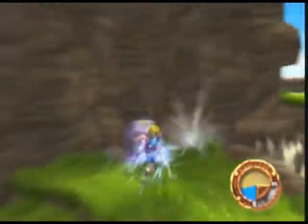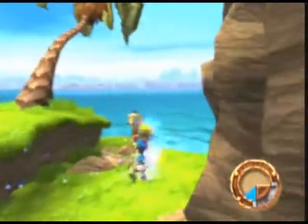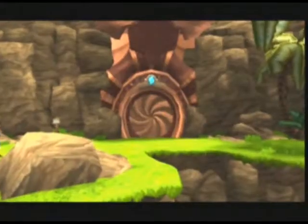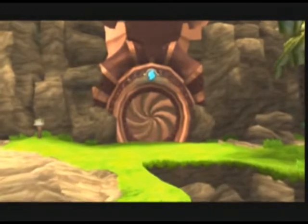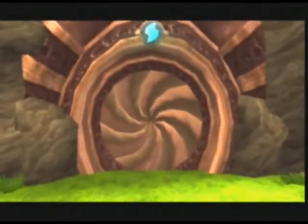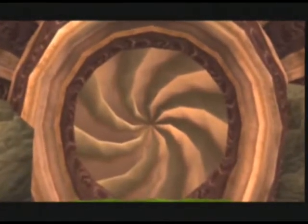I just love zooming through this part. Probably missing some stuff, but I don't care. This is a precursor door. It can only be opened by approaching the door while channeling blue eco through your body.